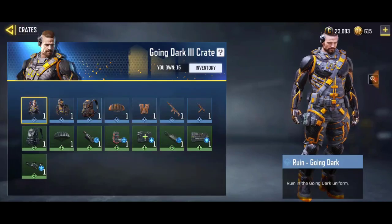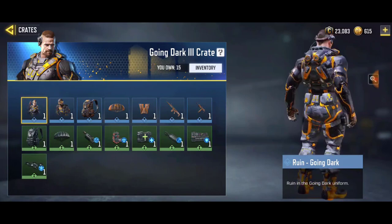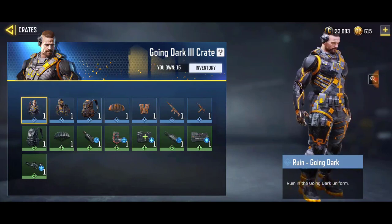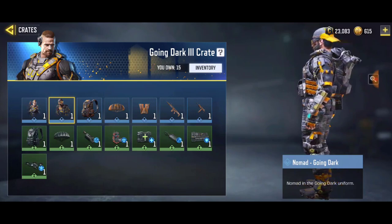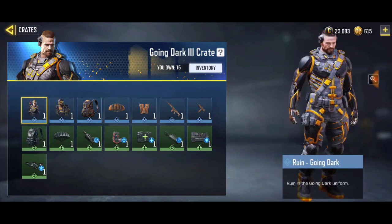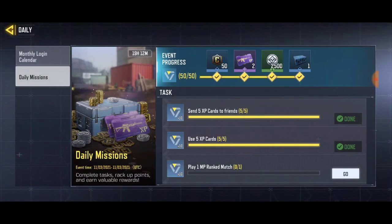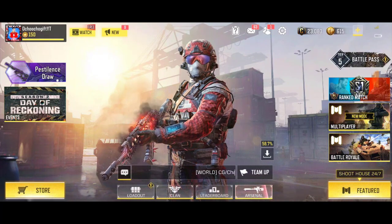Once you complete every task, they give you a free crate. When you open the free crate you can find the Rain Going Dark skin. This is actually the third or fourth time this skin has come out for the daily mission in CoD Mobile. I'm not really sure why they keep bringing out the same skin, but I guess it's for the daily login.